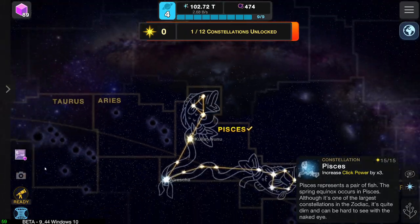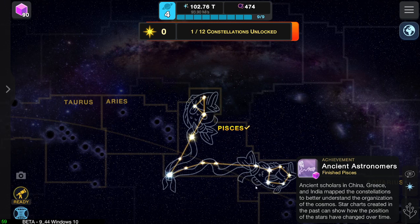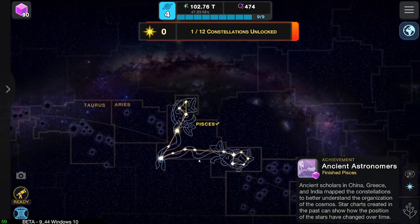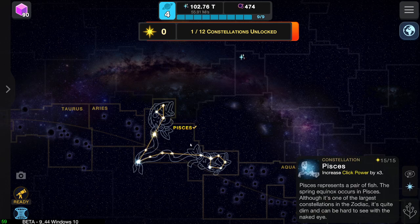Only two of these stars are actually named. We've got a little achievement here — Ancient Astronomers finishes Pisces. Ancient scholars in China, Greece, and India mapped the constellations to better understand the organization of the cosmos. Star charts created in the past can show us how the position of stars has changed over time.